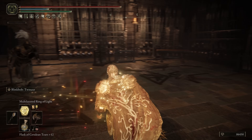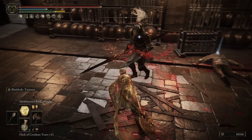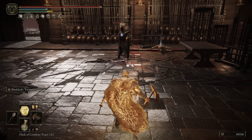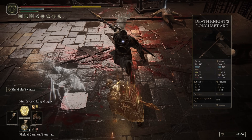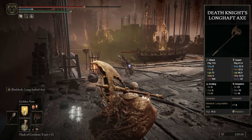This keeps us very aggressive in combat, allowing us to apply heavy pressure to break enemy stances very quickly. We're going to be leaning heavily into the Ashes of War that come with each of these weapons, that being the Death Knight's Long Half Axe and the Death Knight's Twin Axes.